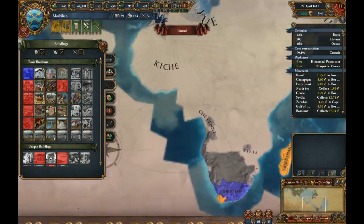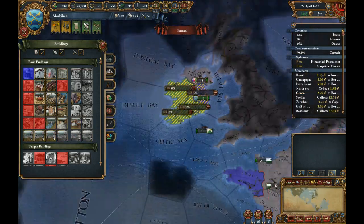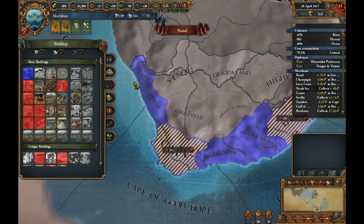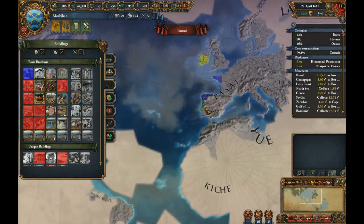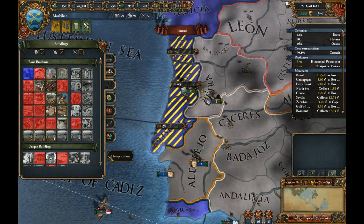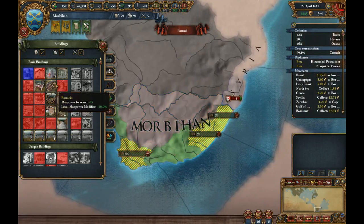Trade Depots — where can you build Trade Depots? Here. Done. Dry Docks — where can you build a Dry Dock? In these two provinces. Let's build another Counting House down here. Apparently it has no effects. Barracks.